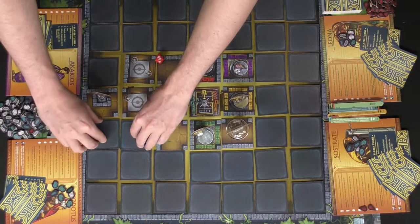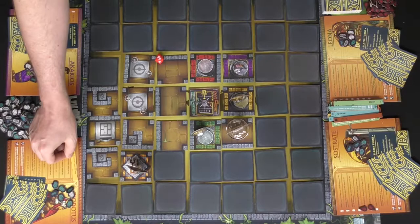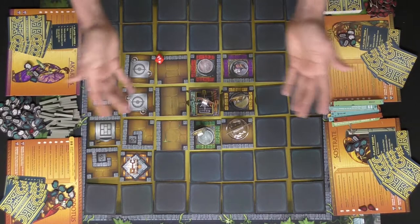Rinse and repeat. There are also secret keys — if Diodotus was over a key space and took the action, he could gather a random key or a specific type, placing it on his player board. That's one of four he needs. After he gets all four, he moves back to the middle of the board and escapes, winning the game if he does it first. That's the game Labyrinthos.